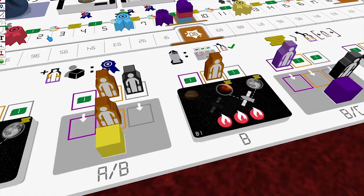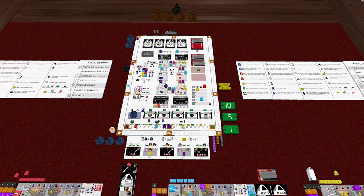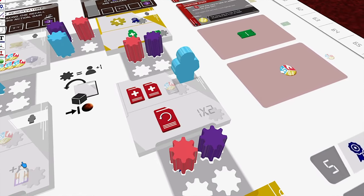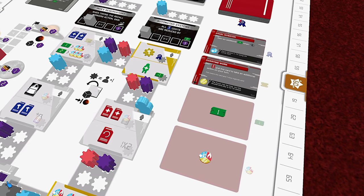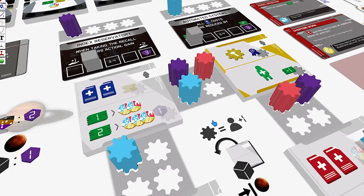Unlike many worker placement games, the only person who can block you is you. So if you, as the blue player, want to go here, you can — but you can also go here and bump this yellow worker back to the yellow player. Once a worker is placed, that worker takes up to two actions that they have access to. Workers always have access to the two actions at the location they're on, but this action selection is extended by adjacent developments. Your own developments are always free to use, but if you want to use another player's development, you'll have to pay them.